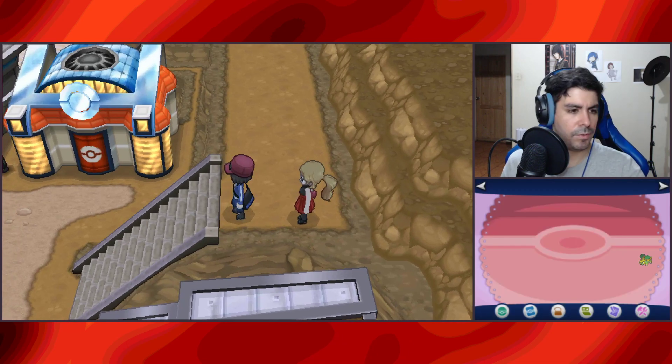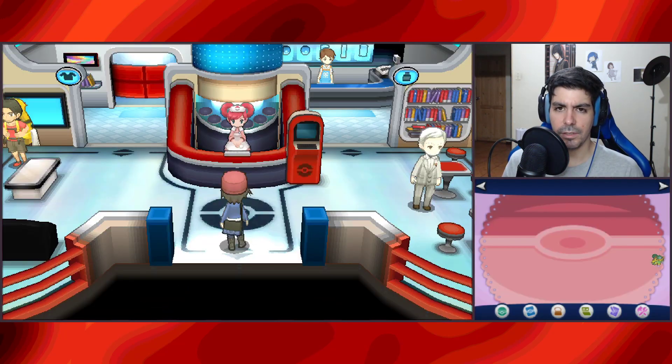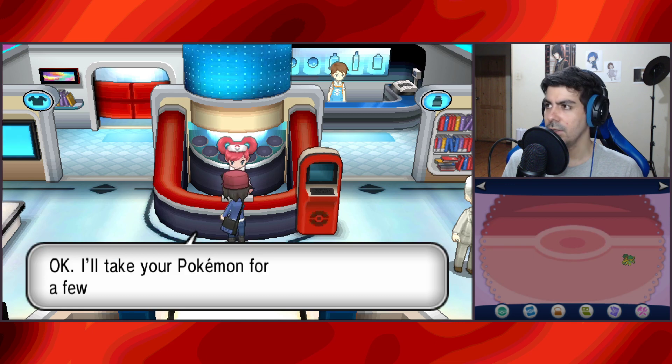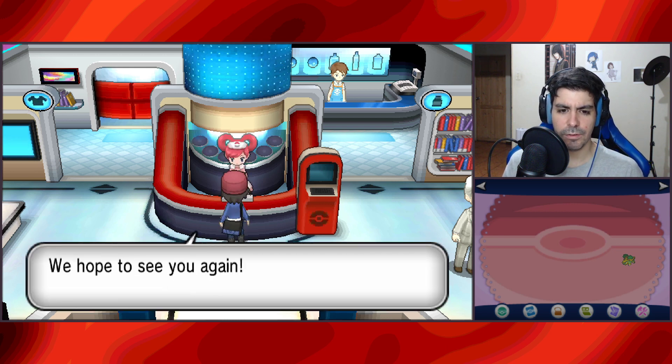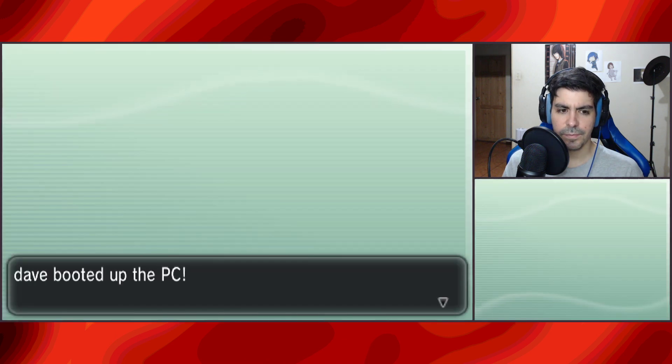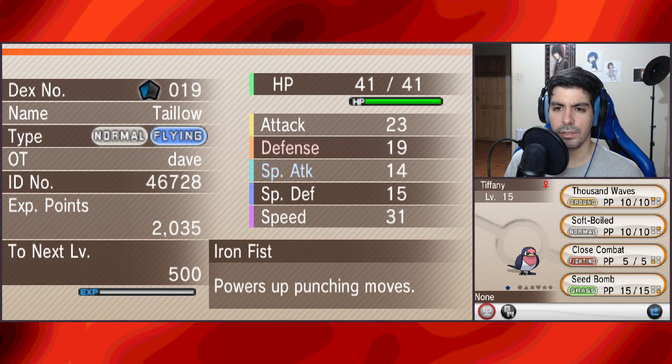Just talking some stuff about Mega Evolution. Let's heal the party first. We need to check our newest member's stats and their summary. We need to get some potions and stuff as well. Organize boxes. We killed Taelo — let's see what we're about to see. Not a bad nature for Taelo. Iron Fist powers up punching moves — a weird ability.